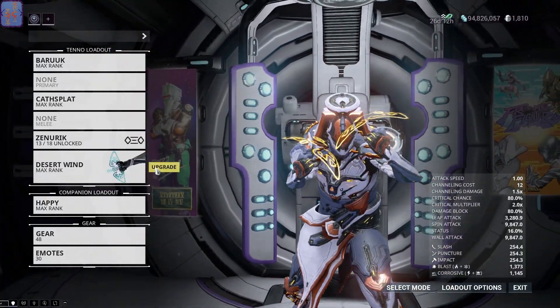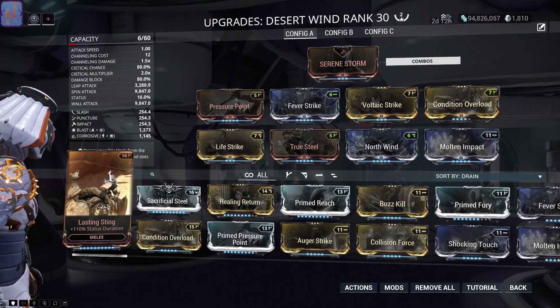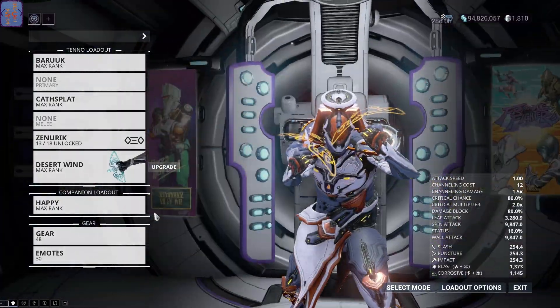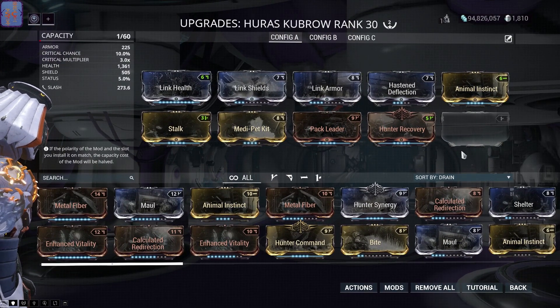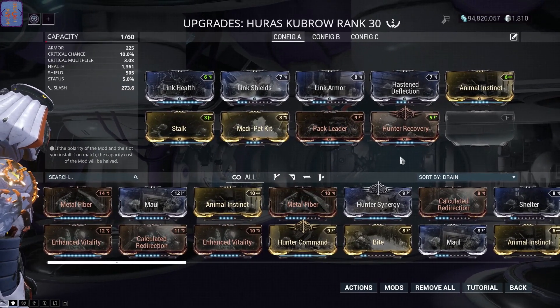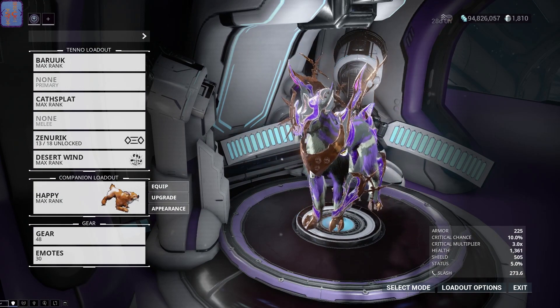I have my desert hands built like this. And my hair — skew bro — built like this. I swear one day I'll have enough forma on them to put a mod in every slot, but not anytime soon. Anyway, that's it. So here we go.